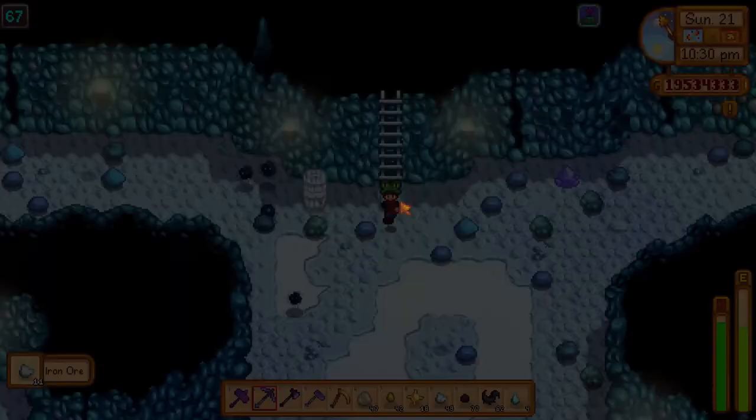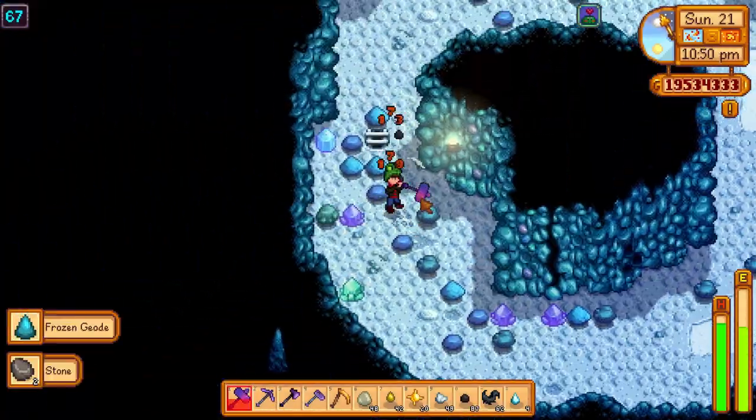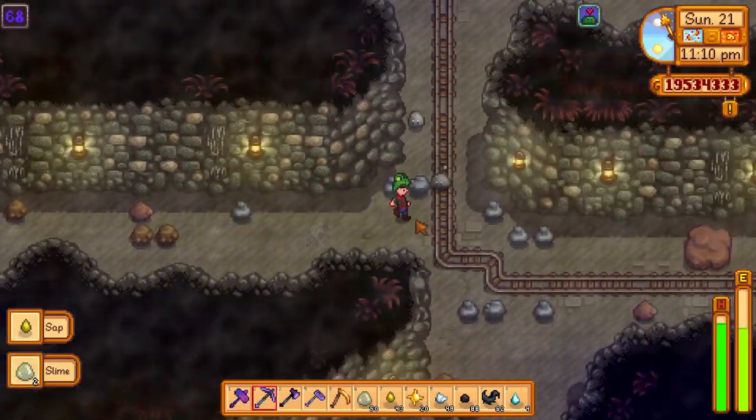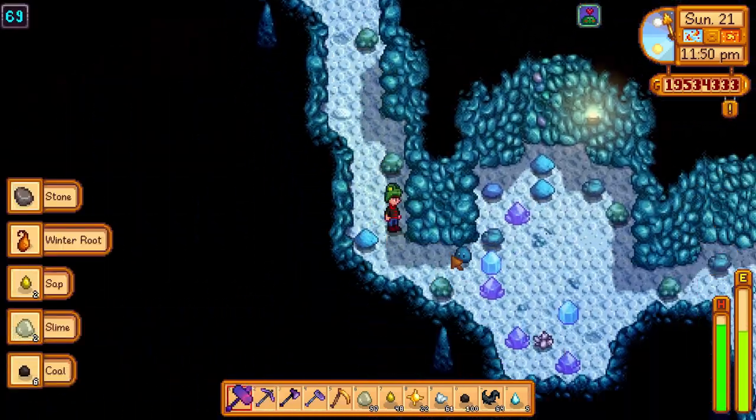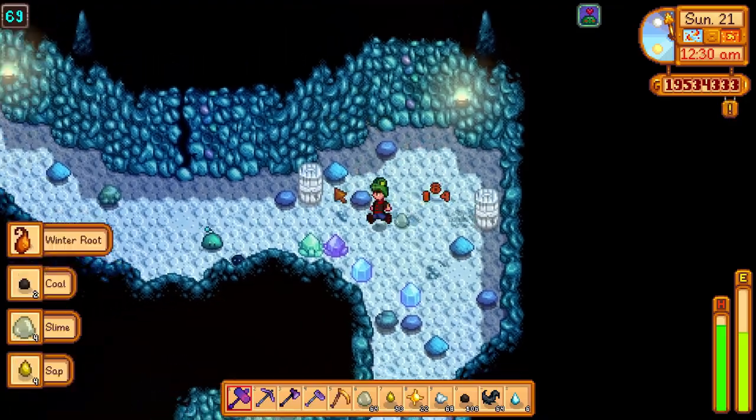Granted, the results will vary depending on the luck of the day. If you are in need of a lot of coal, you should look for the lowest luck day possible. This will increase the chance of infested floors and also increase the number of mobs in general.